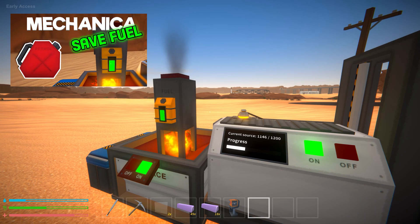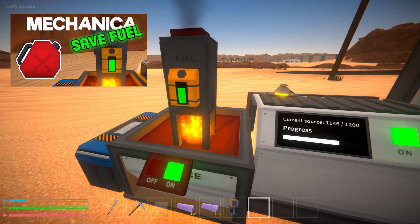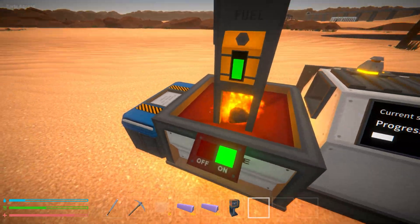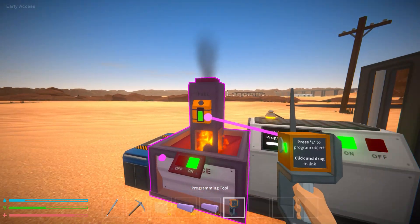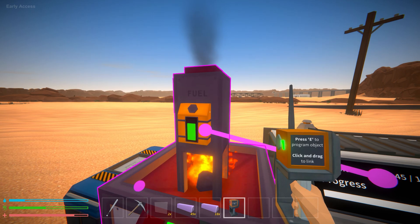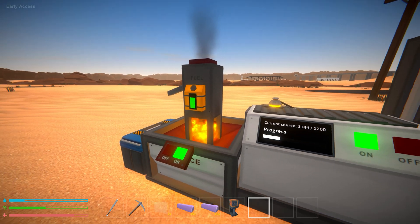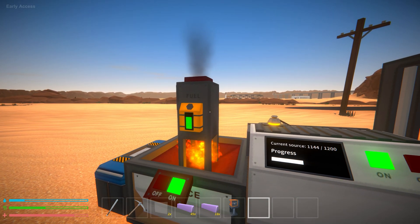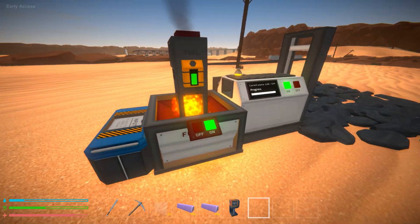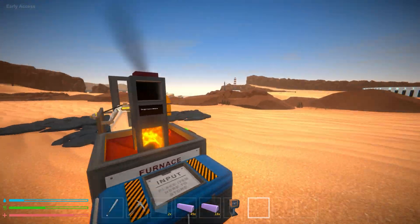I did another tutorial back in the day where you could save a ton of fuel by having the furnace turn off automatically every time it's waiting for ores to fall into the basin. With this setup, that isn't possible the way we did it in the past, because the branch is constantly looping and telling it to turn itself back on as long as this has power. I'd also have to run another loop to constantly check if there's enough ore in the basin to have it turn on and smelt. So any suggestions you have to make this even more fuel efficient — that's my challenge for you in the comments.